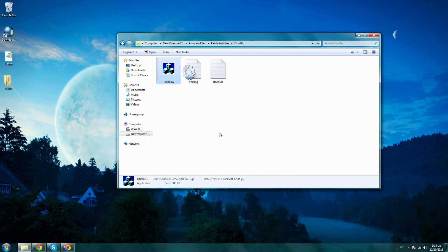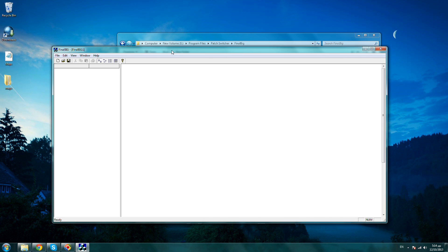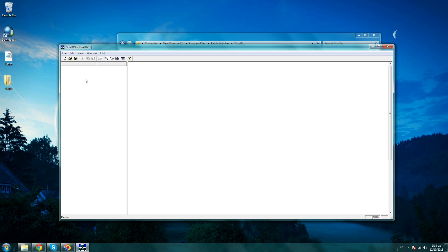What we need to do right here is open Final Big again. Now we are going to drag and drop the maps folder inside Final Big. All those maps are the same except Forlington, where we did change the camera height. Right now we are going to create a new maps file from all those maps to save it inside the Battle for Middle Earth folder, so your game will have the Forlington map with the camera set higher.